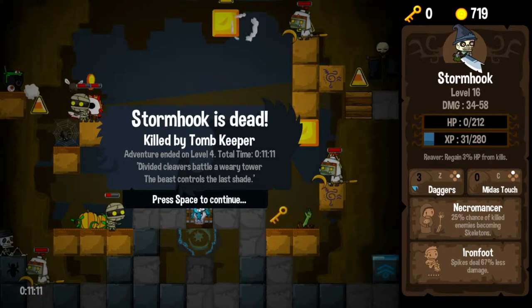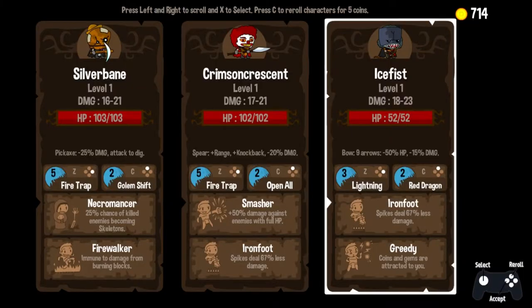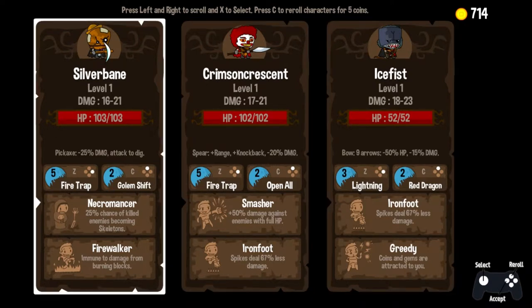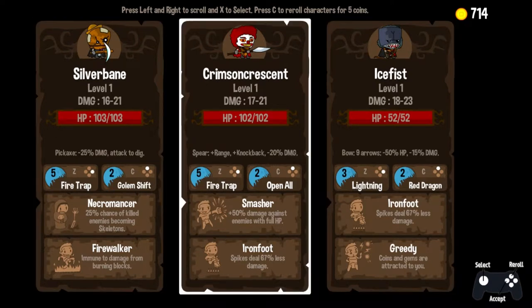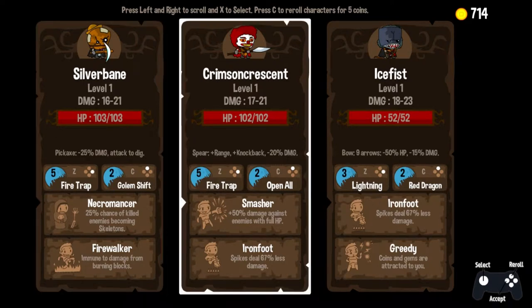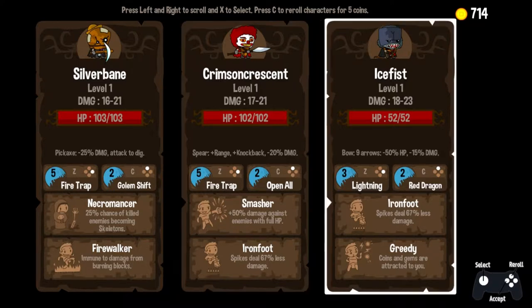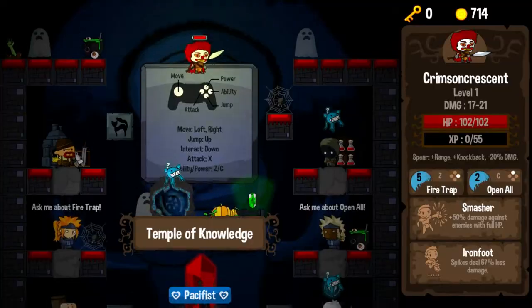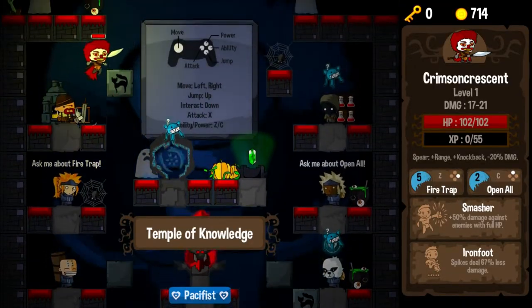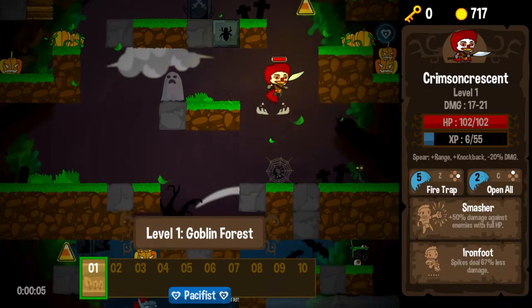Well, that was horrible. That Goblin Mech just juggles me with those shots every single time — he just kills me. I don't know the strategy. I feel like I've overcome every other enemy in the game that has given me difficulty, but he's the one. And — oh my god — Crimson Crescent. Horrible looking evil clown, he's not too much better. Ice Fist. So the Pickaxe is minus 25 damage but you can attack to dig — that's interesting. The Spear has range knockback and minus 20% damage. We have an Archer here. As much as I hate to say it, this might be my man — Crimson Crazy Clown. Let's go with Crimson Crescent. We're going to push through because we did die so early on the other game.